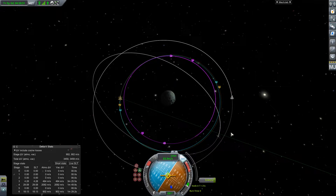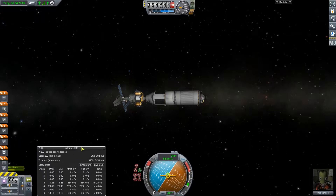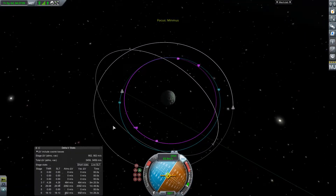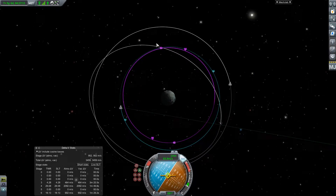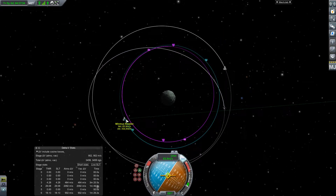Alright, we are in orbit. Let's go ahead and quicksave — I forgot to do that. I had to redo a quicksave twice because time warp messed me up. We can take a look at the map. This right here is the satellite orbit. We are here, so we'll release the satellite, set a maneuver node somewhere along the way, and get it as close as we can. I think we'll leave this spacecraft in this orbit here.